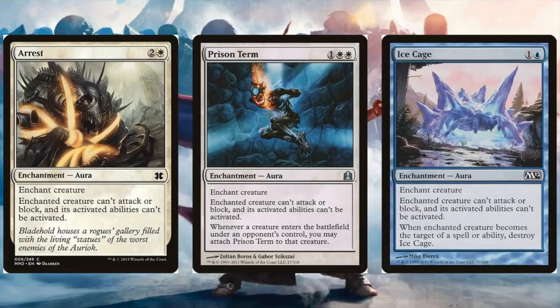Next we have a really interesting set of cards that also stop activated abilities — that's Arrest and Prison Term in white. There are so many of these enchantments in white that stop creatures from attacking, blocking, and using activated abilities, so you could run many of these. Prison Term is cool because it allows you to move it as creatures enter the battlefield. Also Ice Cage in blue — even though it's a little fragile, because Urza isn't running a ton of interaction it might stick for a few turns, which might be enough until you find something more permanent. Definitely don't discount these as cheap and easy ways to stop Urza.